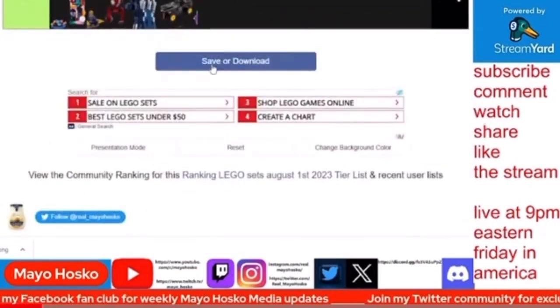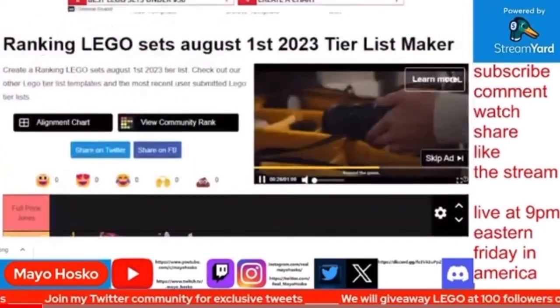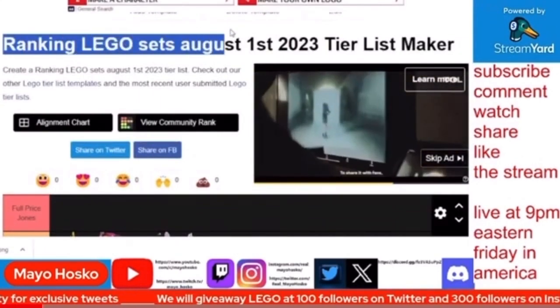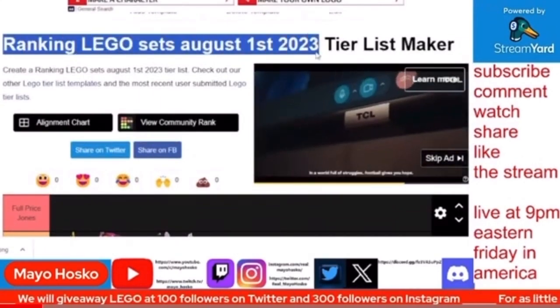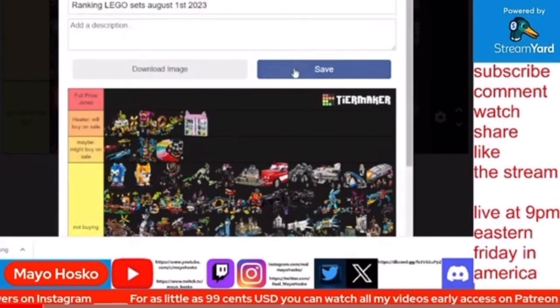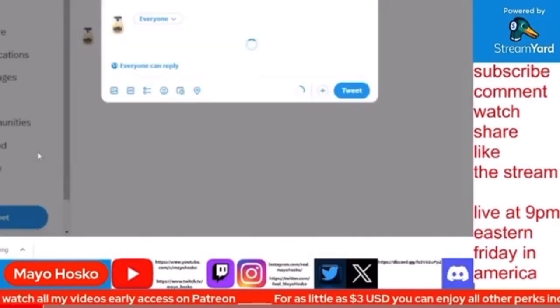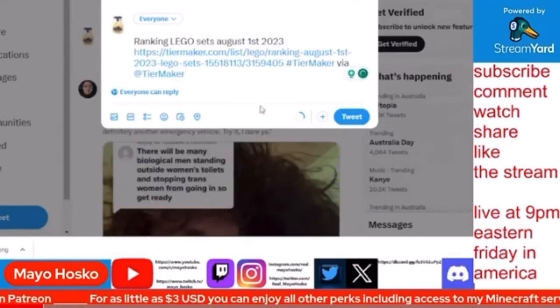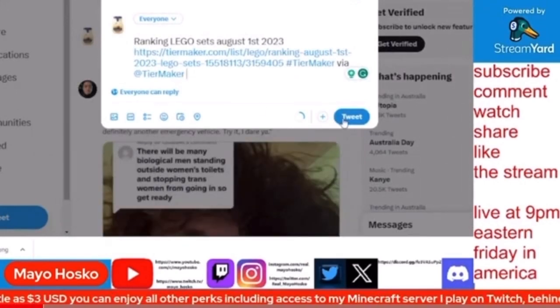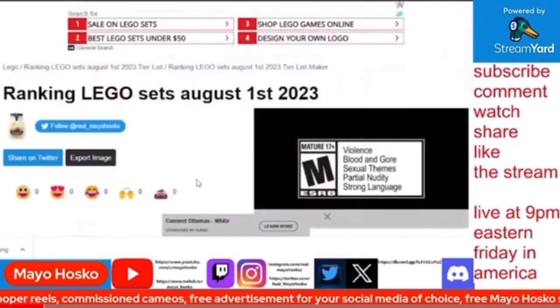What I will do now is save this, because that is my tier list. I've got to copy the name 'Ranking Lego Sets August 1st 2023' and save that as the title of my tier list. That is complete — that is my rankings. I will share these rankings over on Twitter, so if anyone wants to use my template to do your own rankings, you can get the link from my Twitter. I just tweeted that out and anyone can use that link if they are following me over on Twitter.